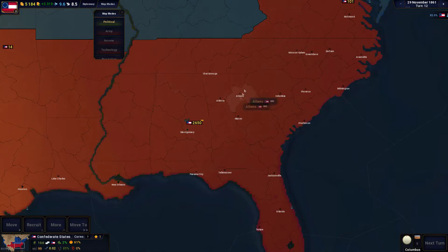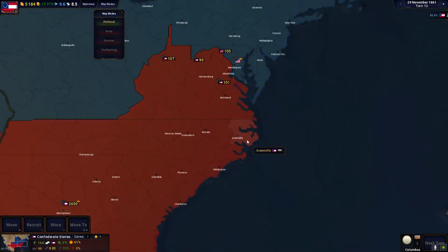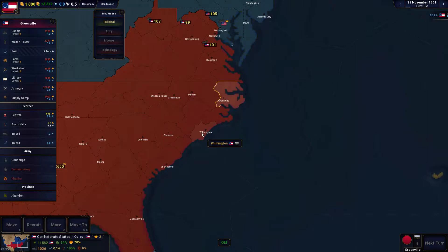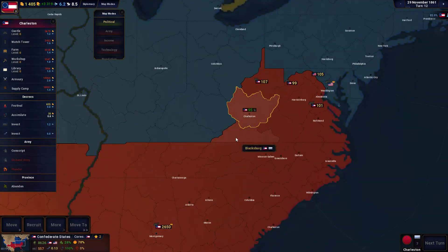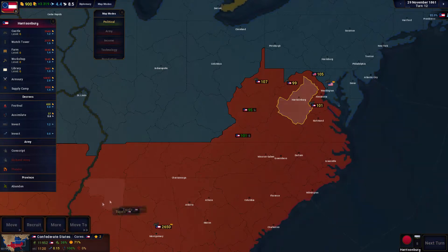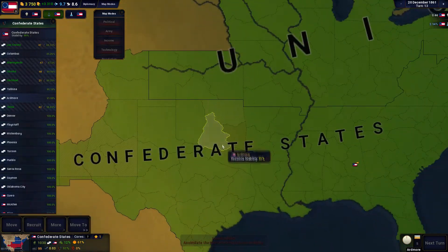Sorry folks, wife called — had to fix that. Alright, so we have a pretty good defensive line here. We'll be able to push into the coast. I think what we're going to need is some more ports, more money, and more troops — about 100 here, roughly 100 here. That's where we're sitting right now; we just need some troops to handle this incoming threat.